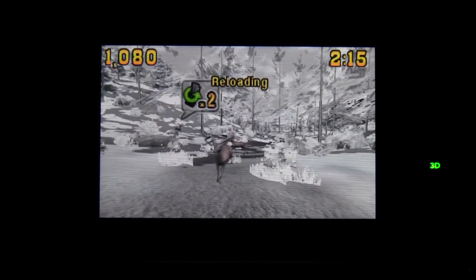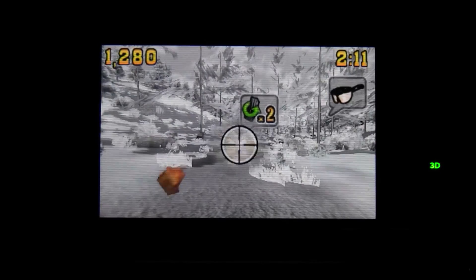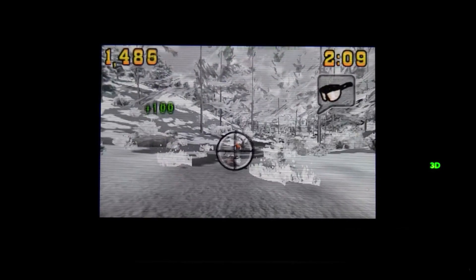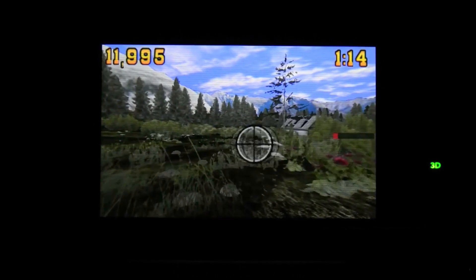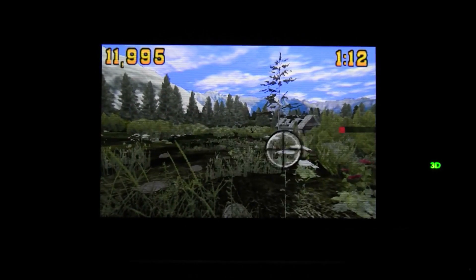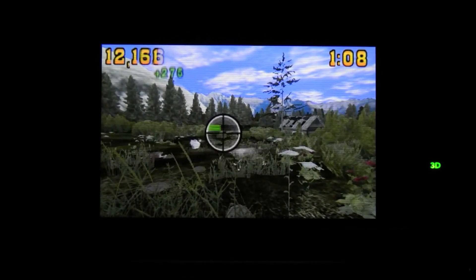Just released to the eShop on the Nintendo 3DS, Wild Adventures Ultimate Deer Hunt 3D is pretty much exactly what it looks like. There are no surprises here. This is on-rails gallery shooting with a touch screen. And though, frankly, it doesn't look like much...